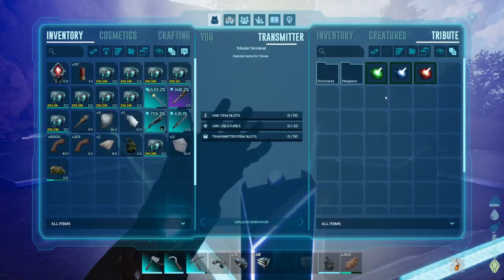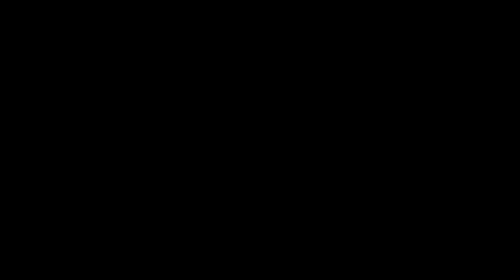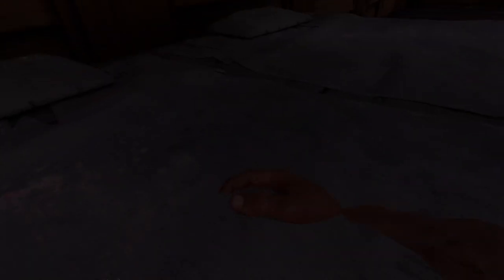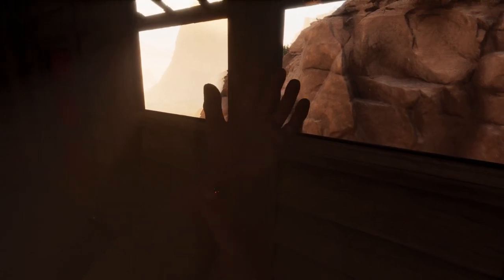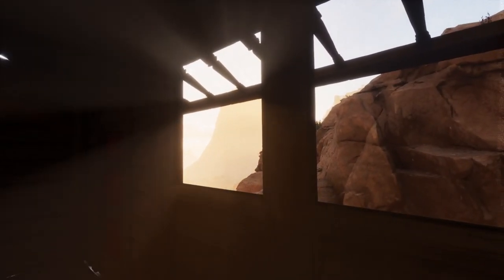Just giving you guys a heads up — after we leave this base, I'm not coming back for any of this stuff, so I'm just going to upload my survivor. We've made it over to Scorched Earth, but the game is a tiny bit laggy. I've been having that issue when I load into maps recently — I get a bit of a stutter.